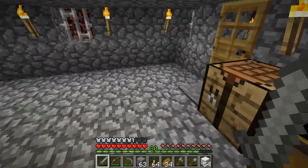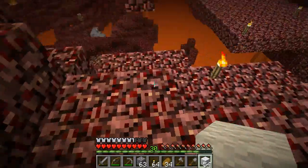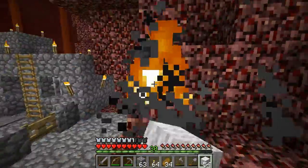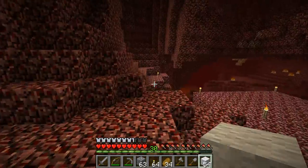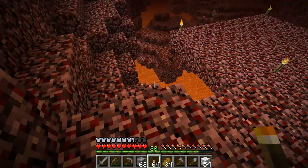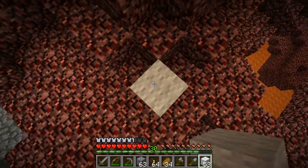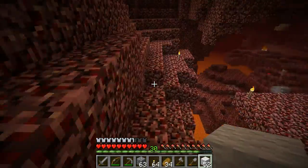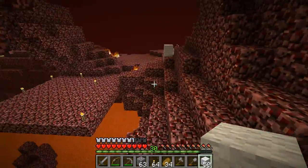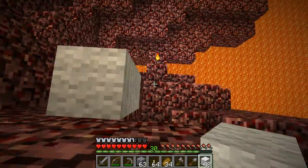I've collected quite a bit of glowstone dust, and this is all the nether brick I used tunneling up. This is exactly where my nether fortress is. I'm going to mark these areas with wool blocks — my protocol is that torches mean I've been here and there's nothing special, but wool means I've found something interesting like a nether fortress. That way it will be easier to distinguish routes to nether fortresses from regular routes.